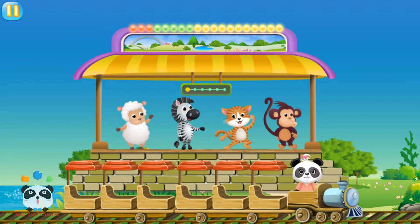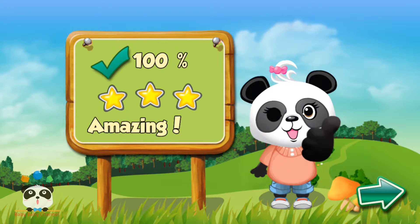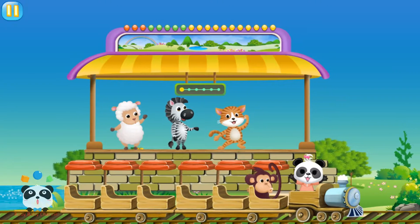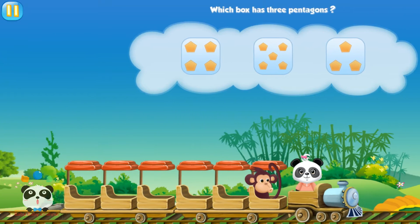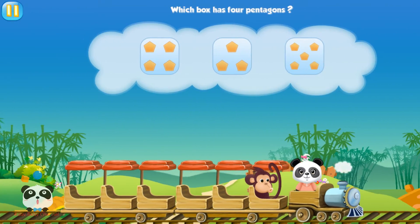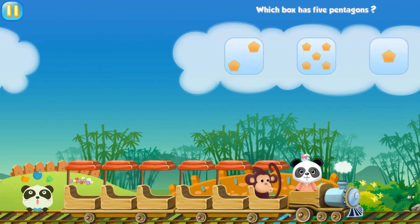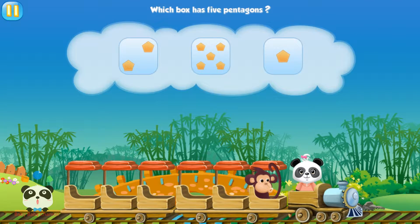Now it's time to invite a friend on board. Choose one passenger and drag him or her onto the train. Which box has three pentagons? Three. Which box has four pentagons? Four. Which box has five pentagons? Five.